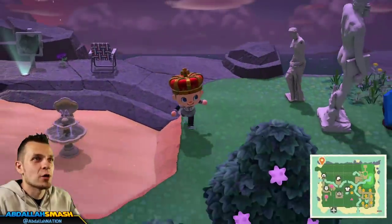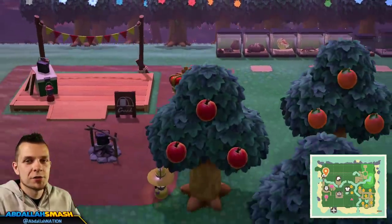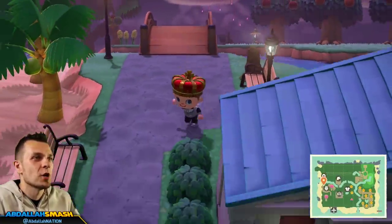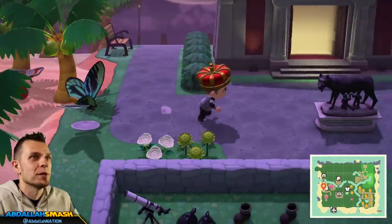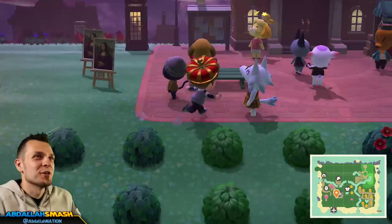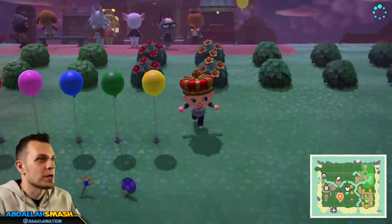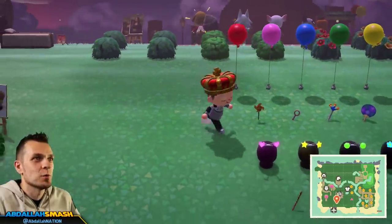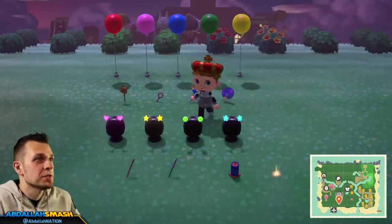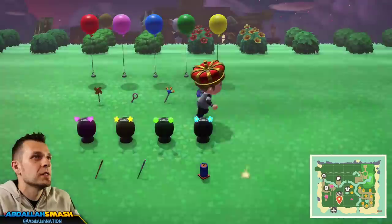That's all the information about the fireworks. Let's talk about all the different items you can get. There are 16 items in total. Here's a quick run-through: you have five different colored balloons, four different handheld accessory items, four different head wear items, and three different fireworks.